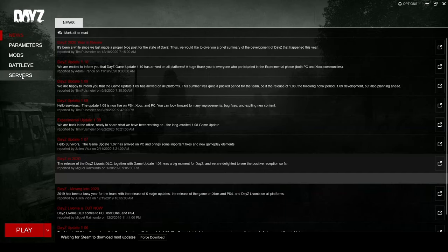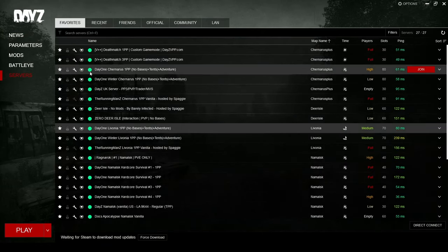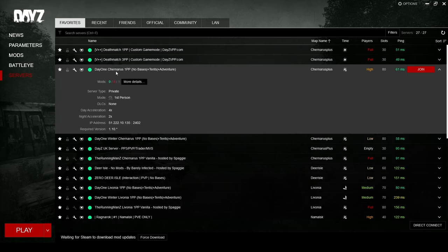Firstly, make sure you're joining the same server. You can share your server name in Discord or even copy and paste the IP address of the server and paste it in Discord.